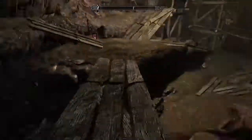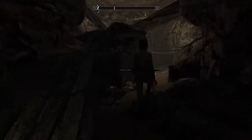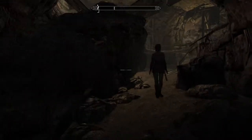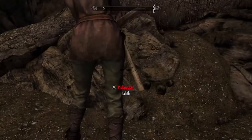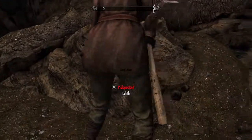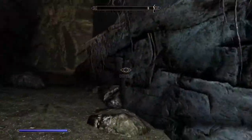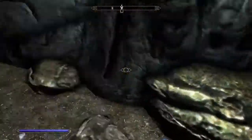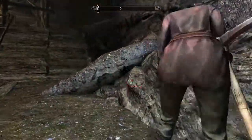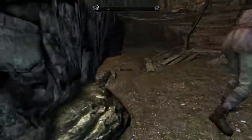Just don't stare directly at them because they'll turn around. As you can see, the sneak skill is going up. It'll go a lot faster if you have the Thief Stone activated. You can also find Quicksilver ore in here as well, which is a bonus. Make sure your brightness is up or have a torch out because it's pretty dark. I tried staying still while sneaking behind her but it does not work - you have to actually move around in order to get the skill to go up.